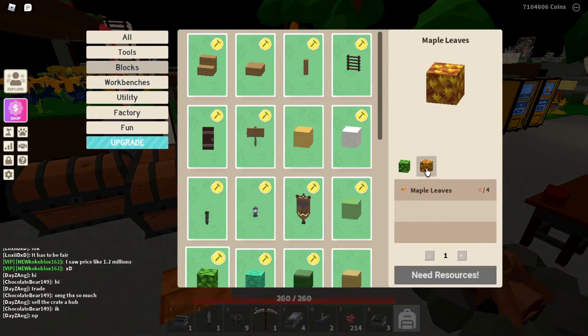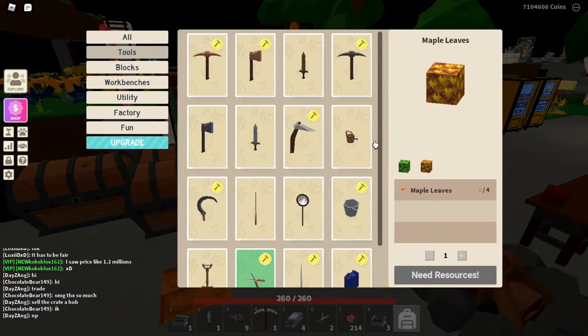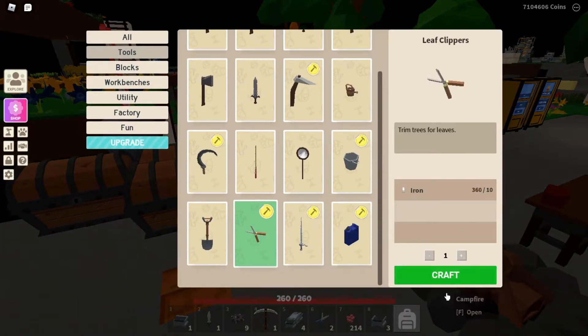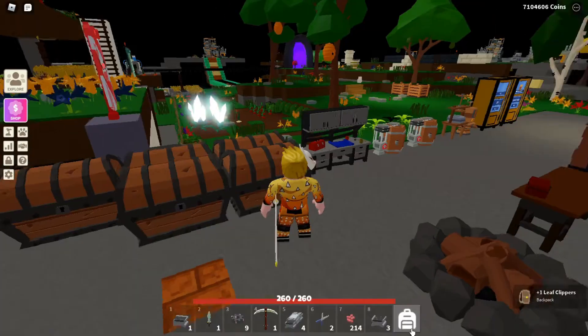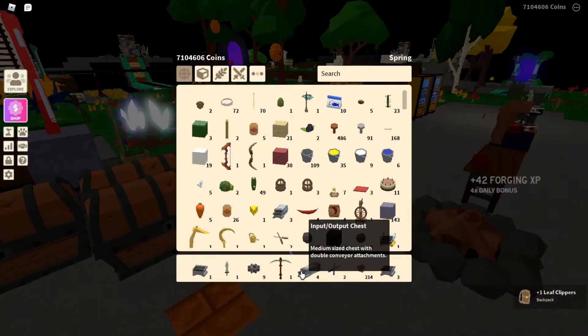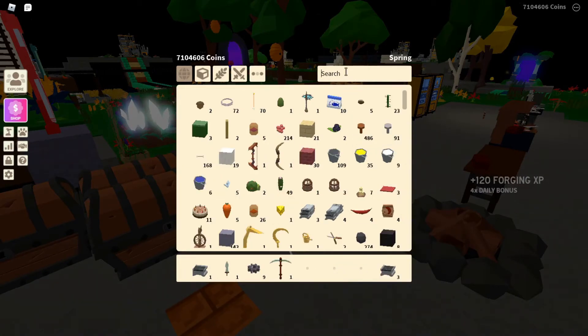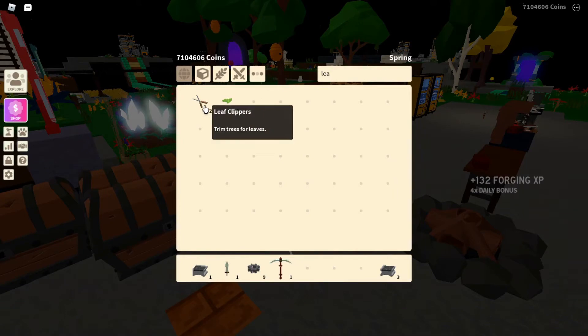So with this new update they added new blocks — you can make the leaf block or the maple leaf block. You go to your workbench and go to blocks. For this you will need clippers. You just need some iron to craft them. Before you could only use them with the game pass, but now you can use them without it. There are the leaf clippers.